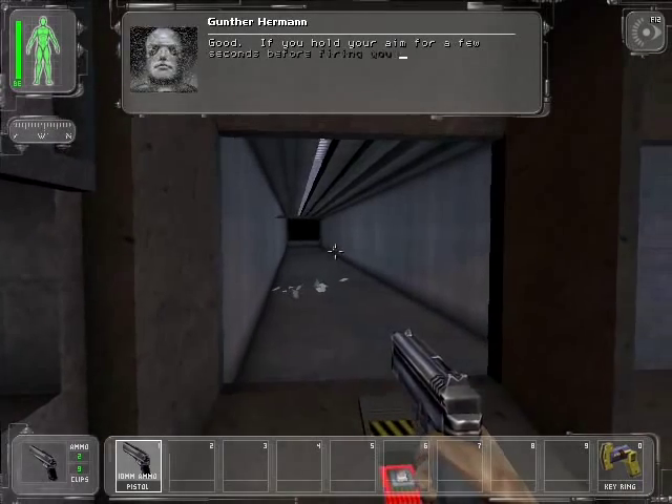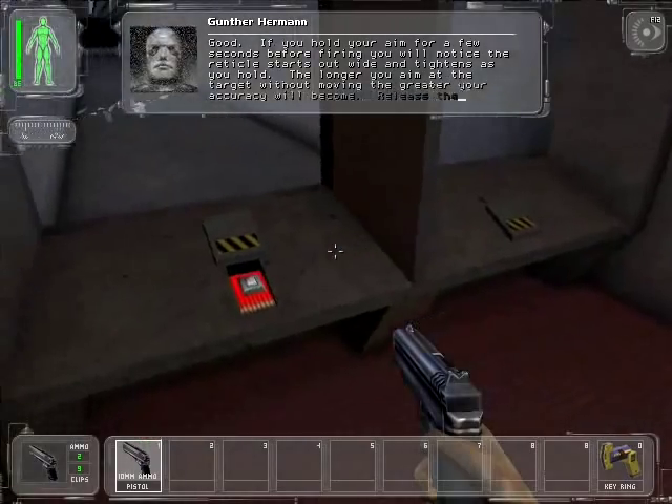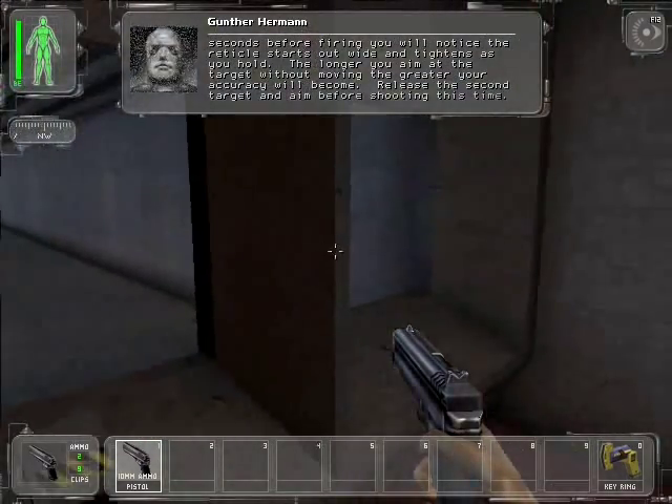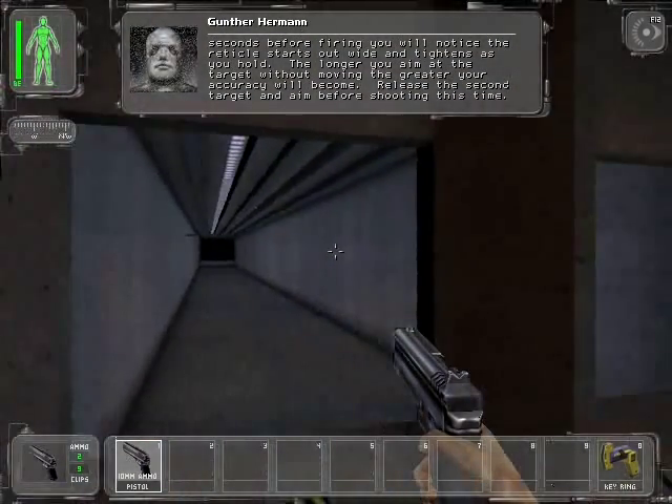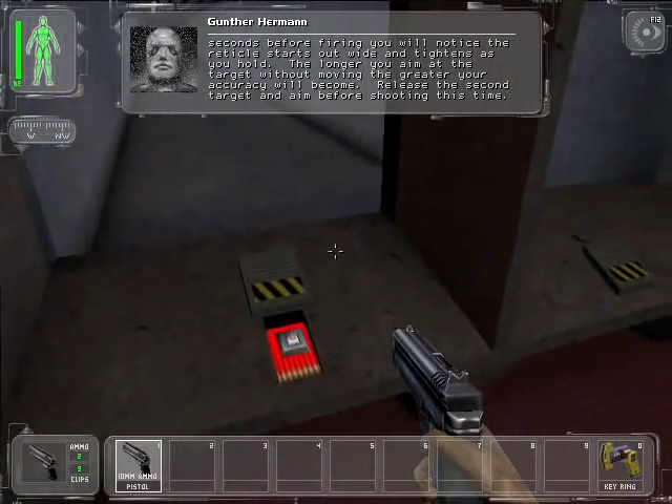If you hold your aim for a few seconds before firing, you will notice the reticle starts out wide and tightens as you hold. The longer you aim at a target without moving, the greater your accuracy will become. Logical. Release the second target and aim before shooting this time.